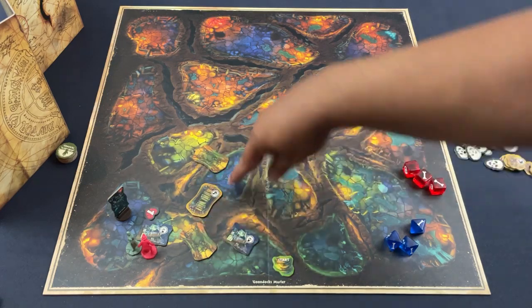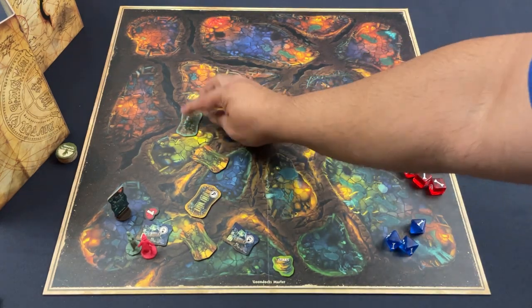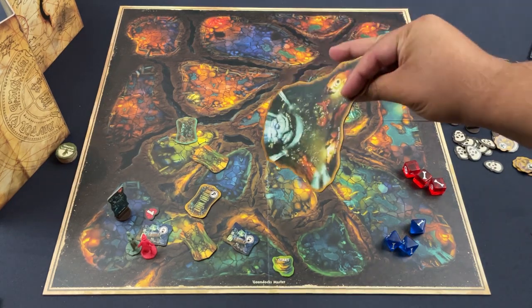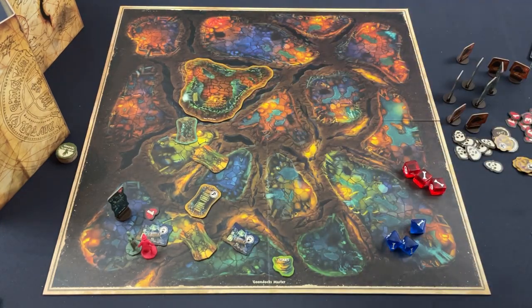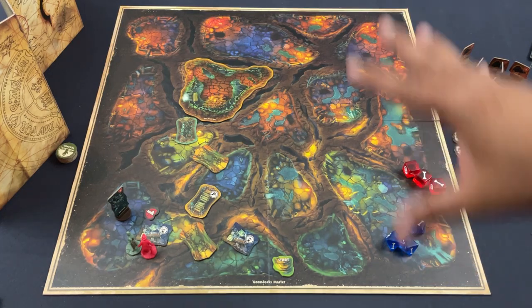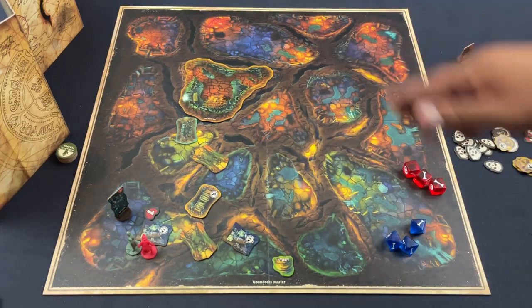As play proceeds, the Goonies travel between rooms according to the scenario map. There are shaky bridges, secret passages, rubble, and treasure piles. Different tiles reshape the board for each scenario. Having played all nine scenarios, I can honestly say each one feels markedly different — not so much in what the Goonies do, but in how the board operates and what you can discover.